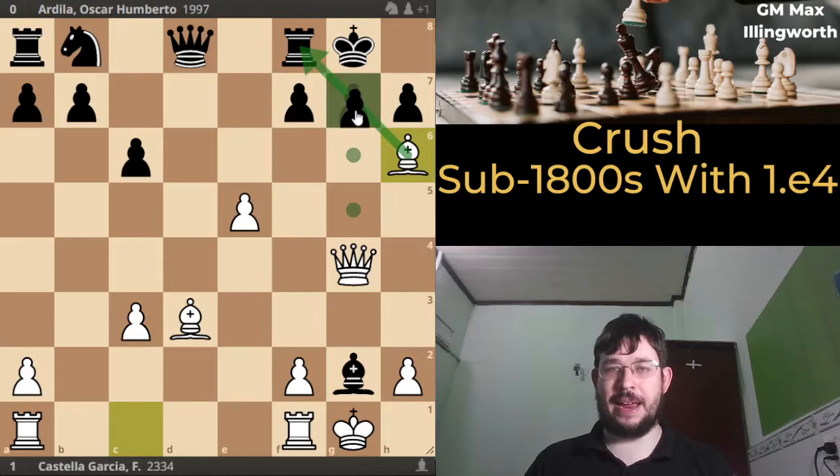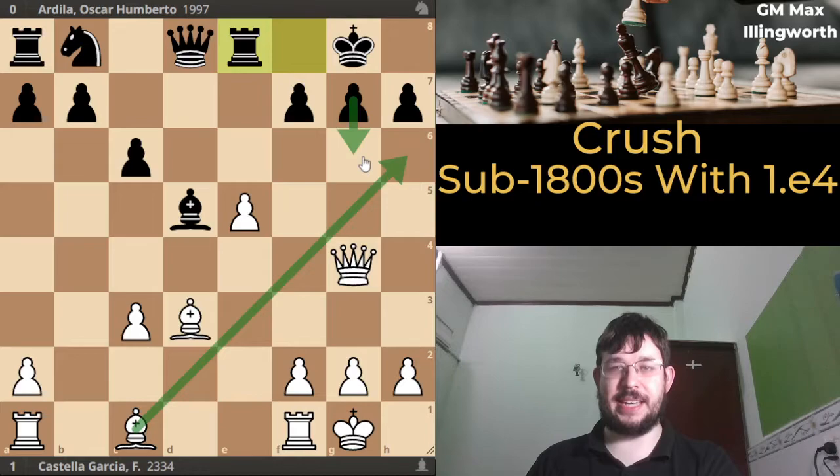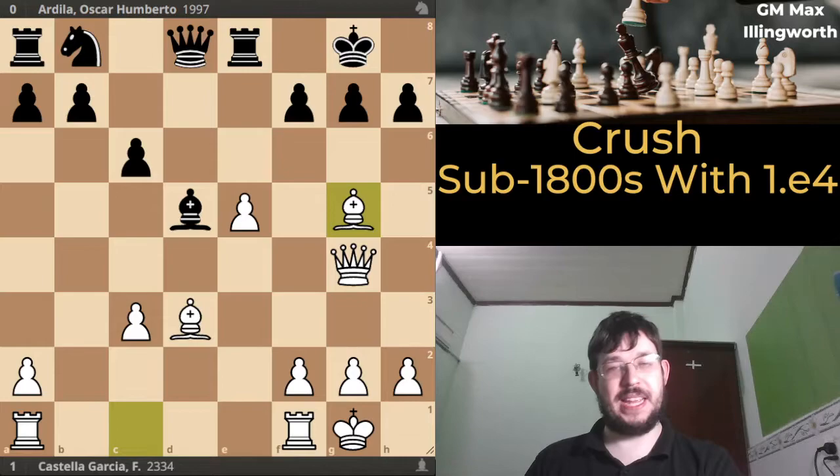Perhaps black realized that after the intermediate move bishop h6, we're threatening mates. If black plays queen takes d3, you can even play bishop takes f8 and just win the exchange — so this just doesn't really work for black. Instead black tried rook e8, at least stopping bishop h6 g6 so you're not losing the exchange outright, a small mercy. Unfortunately for black, white has basically a winning move in this position that ends proceedings pretty quickly — type in the comments if you found it.